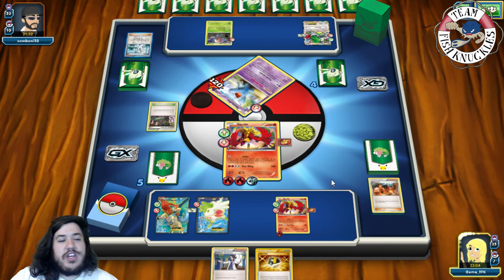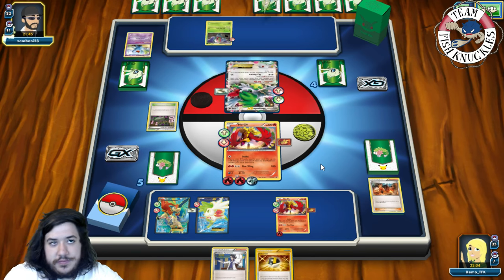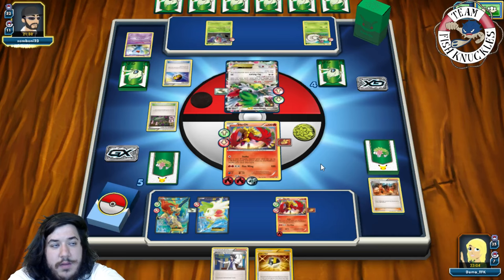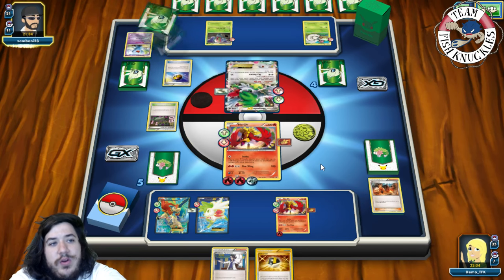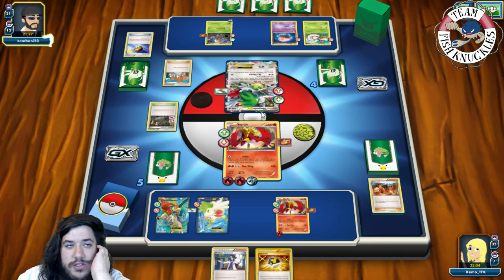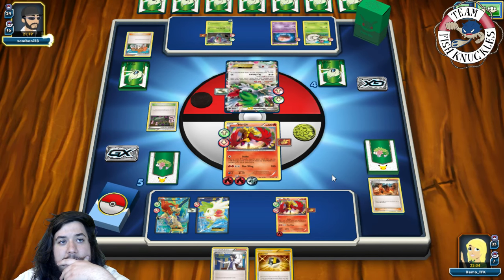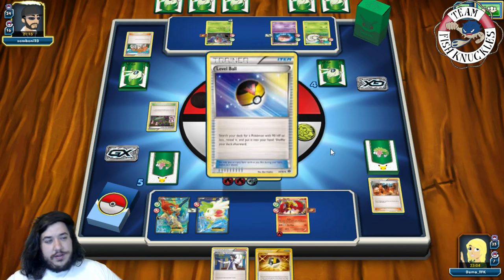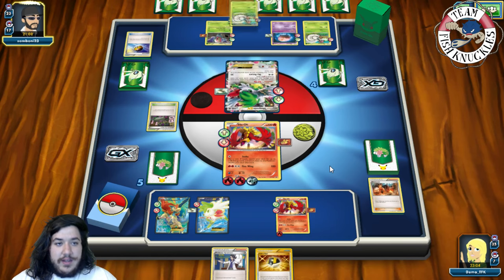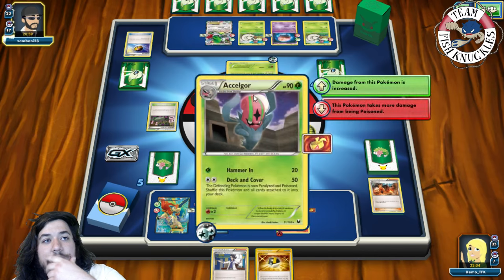We're scared of another Deck and Cover to a new Wobbuffet. Opponent uses Sycamore for seven new cards. A Shelmet comes down, then a Love Ball for another Shelmet. Moona comes down for Long Distance Hypnosis, which we don't care about since we can Rush In and retreat. Opponent plays Muscle Man onto the Accelgor and uses another Deck and Cover for 100 damage. An Ultra Ball comes down - please don't grab Wobbuffet - they discard an Accelgor and a Float Stone.